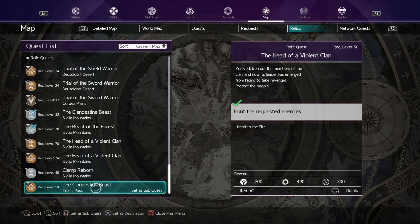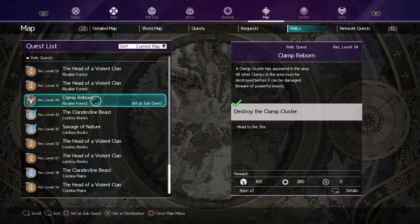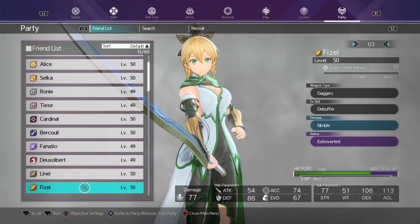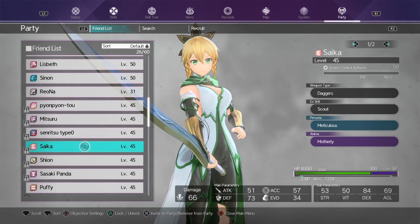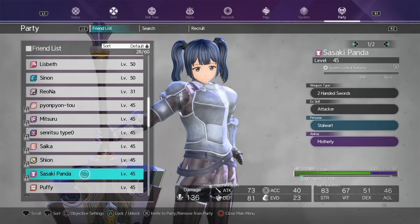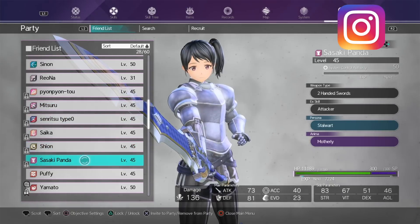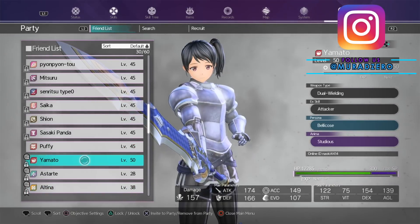Regarding the monster itself, the higher their level relative to yours, the more points you'll get. Depending on your level, choose a cluster that is slightly above your level — high enough to earn lots of points, but not so high that you die.